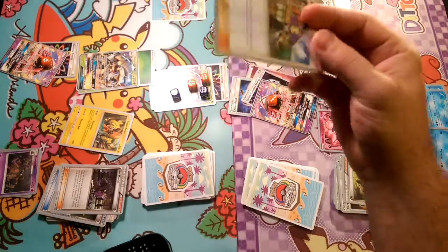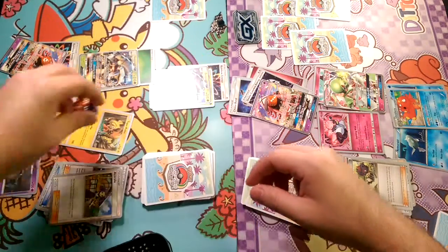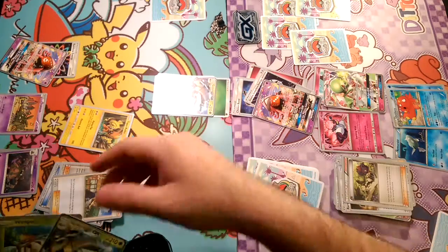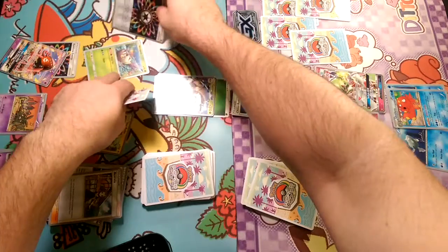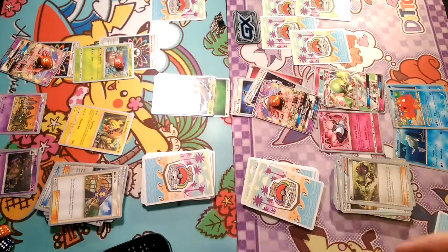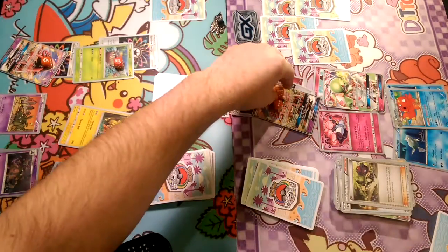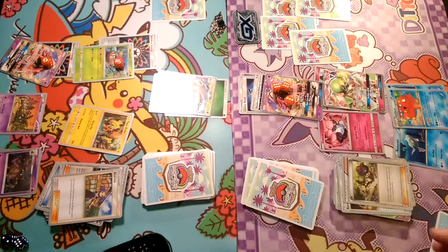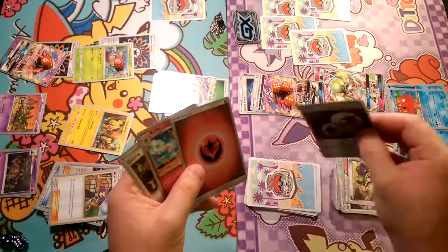Galissapod plays Trubbish, Ace Arrola — taking up all that damage, promoting a new Galissapod, throwing down a Wimpod, throwing down a Rainbow Energy on said Wimpod, and attacking for 120 damage. Just not quite enough to knock out this Tapu Lele, but it sits up there.